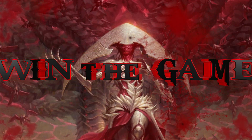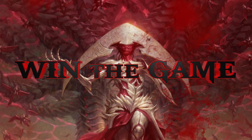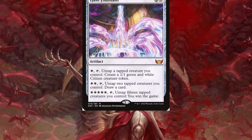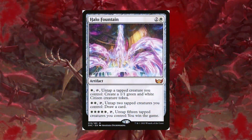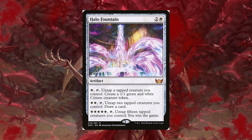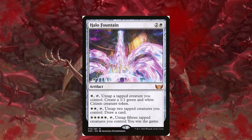We do want a way where we can end the game — we want to win the Phyrexian way by invading the multiverse. The first one I thought about is, because we are going wide strategy, we definitely want to focus on taking advantage of that by having Halo Fountain. For a win condition in white, this is absolutely excellent. If you pay five, you can untap 15 tapped creatures you control and you win the game. On top of that, it does provide some card draw as long as you untap two tapped creatures you control. I know it's a little sacrilegious because Halo and Phyrexian Oil do not mix, but of course we're corrupting it for our own way to win the game.